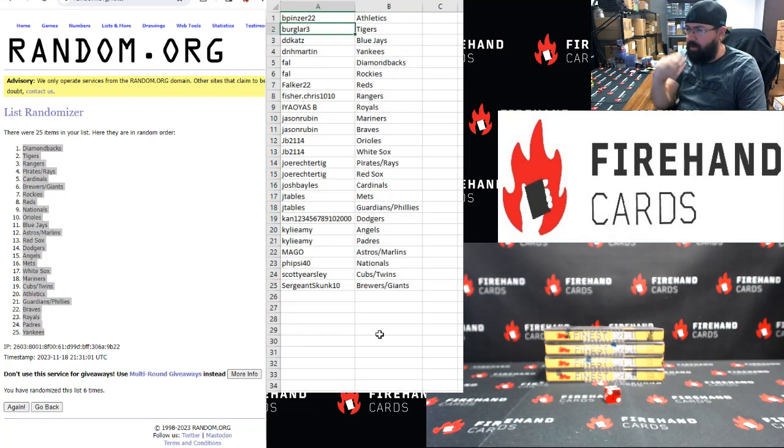B Pins: Athletics. Burglar: Tigers. DD Cats: Blue Jays. D&H Martin: Yankees. Frank: Diamondbacks and Rockies. Falker: Reds. Fisher Chris: Rangers. Chris: Royals. Jason Rubin: Mariners and Braves. JB: Orioles and White Sox. Joe Rector Tig: Pirates, Rays and Red Sox. Josh Bales: Cardinals. J Tables: Mets, Guardians, Phillies. Cannes: Dodgers. Kylie Amy: Angels and Padres. Mago: Astros and Marlins. 5-7-40: Nationals. Scott Earsley: Cubs and Twins. Sergeant Skunk: Brewers and Giants.